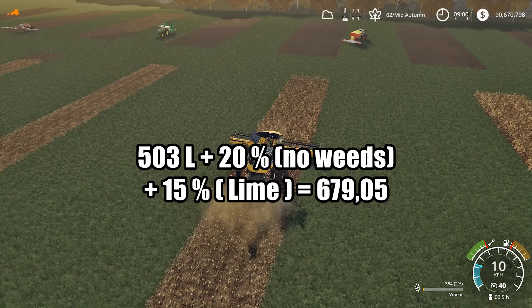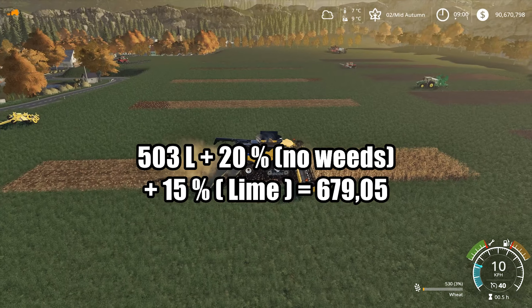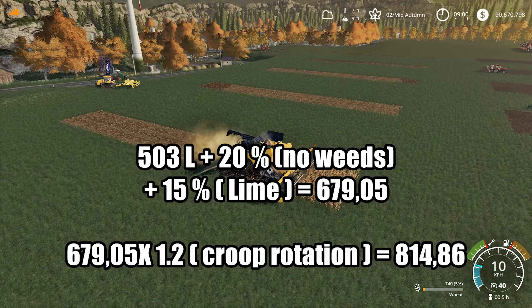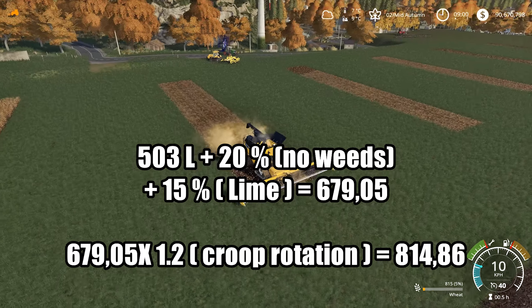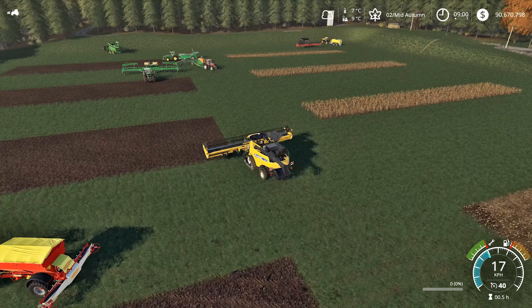Field number five: 503 liters plus 20% for no weeds plus 15% for lime — that's 617 liters, multiplied by 1.2 gives 815 liters. Same as plowing, and same as in the vanilla game.